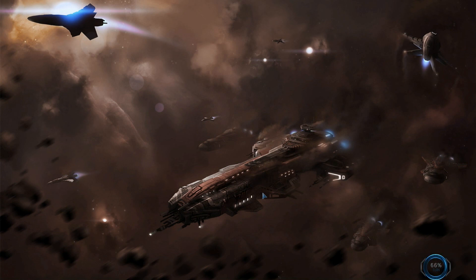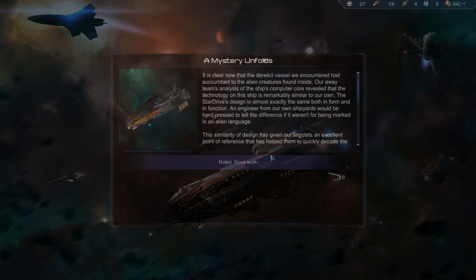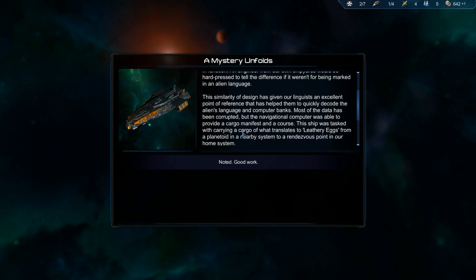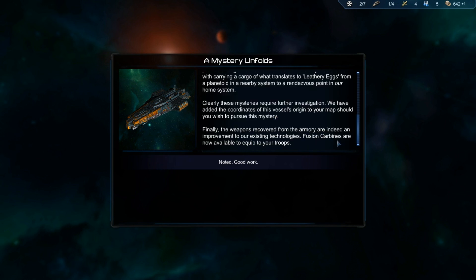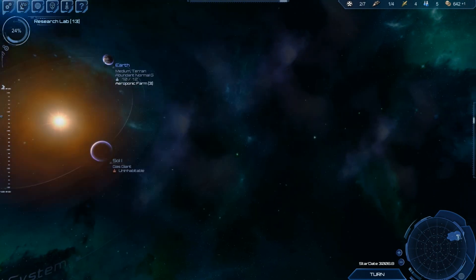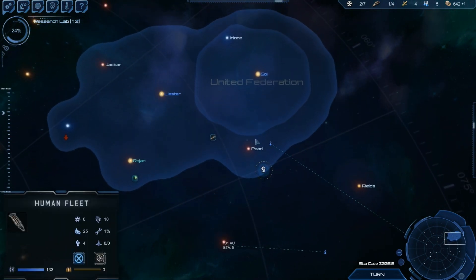Now we'll see what benefit we get for that. We've got fusion carbines — a weapons upgrade, basically a high attack weapon, which is really, really good. Our troops should now be able to — we'll get them to fall back to Earth.